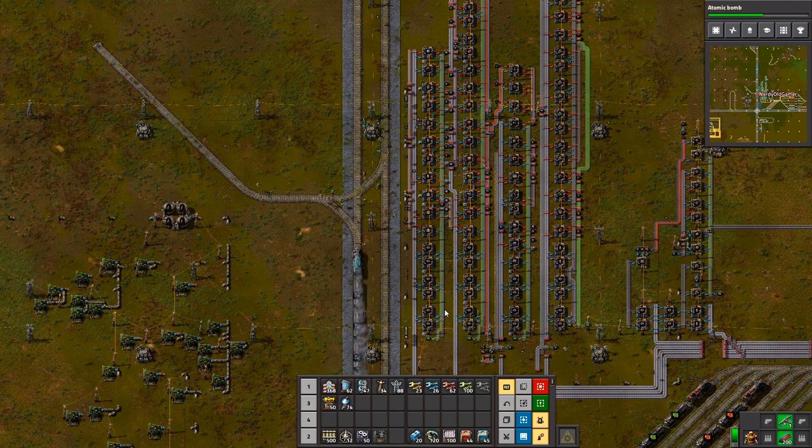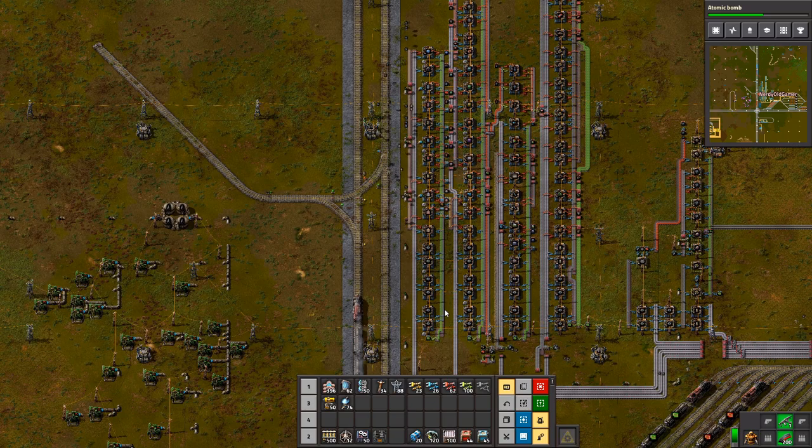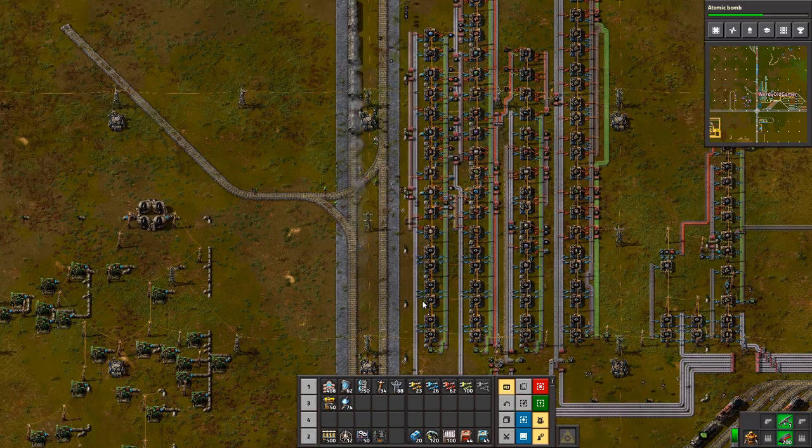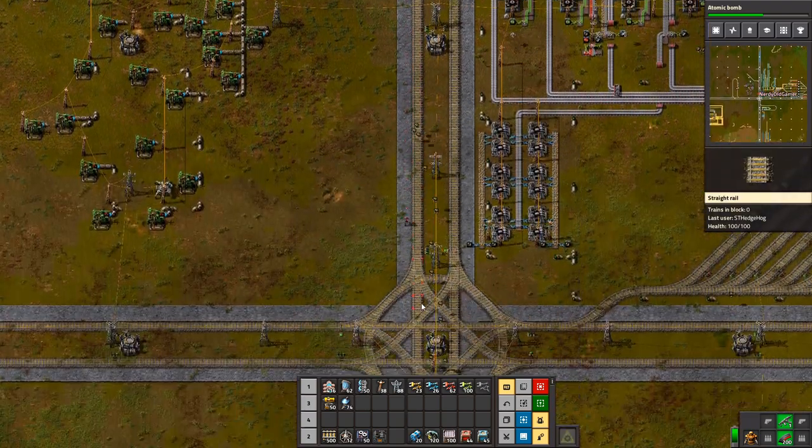I really, really need to figure out why I've got so many fast inserters on me. How many do you have? Around 250. That's a lot of stack inserters. I don't need that many.